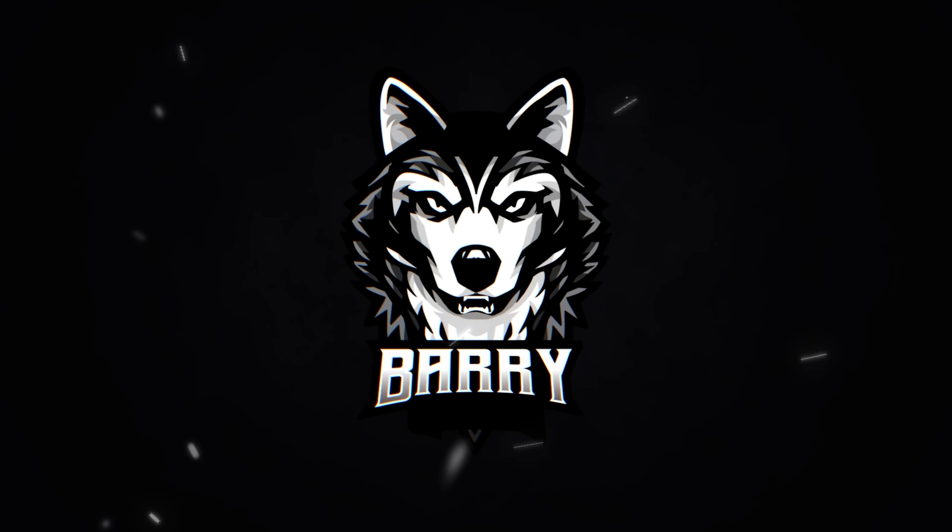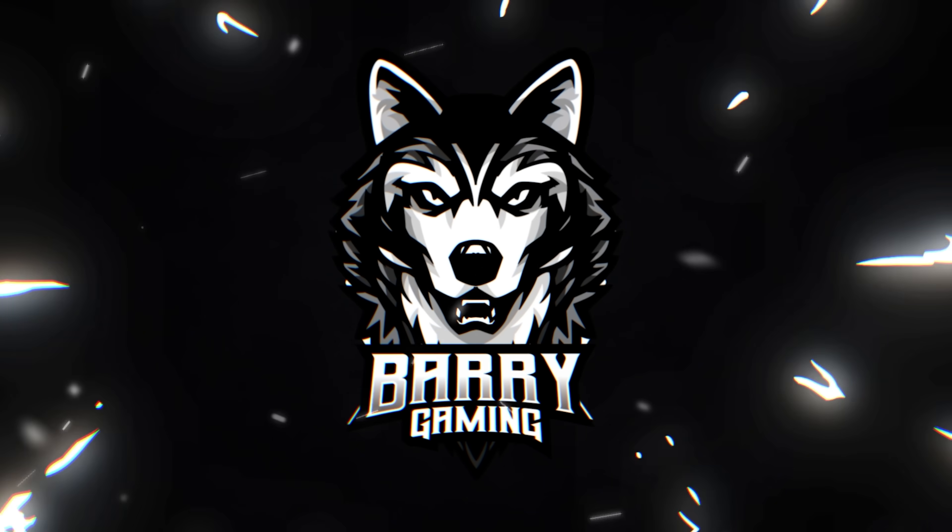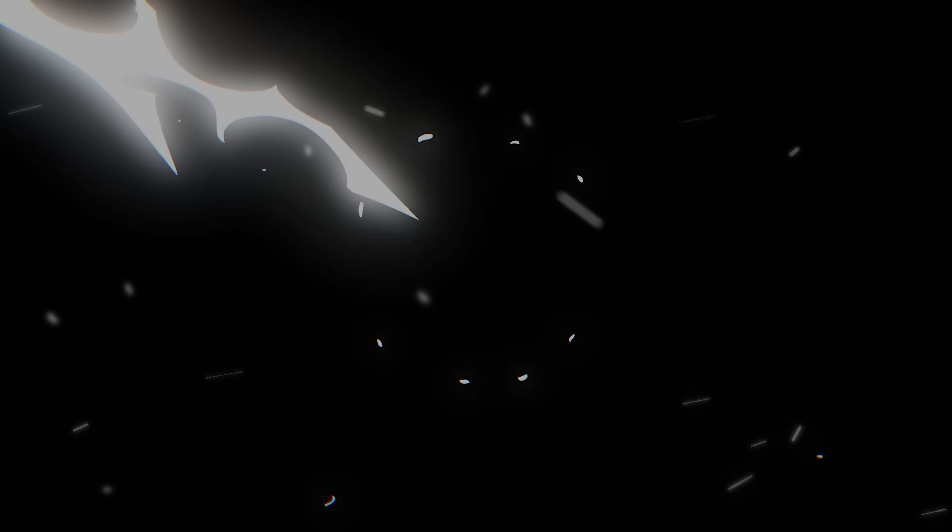On the positive side, some of the cheapest rewards — like a sublimation chest and a core of origin chest — are only going to take about 1,500 heroic scrolls. You'll be getting some other stuff along the way too, but that's the main part. If you go for one full story, it's just a little bit more — the full 2,000 scrolls — and you get some really good rewards.